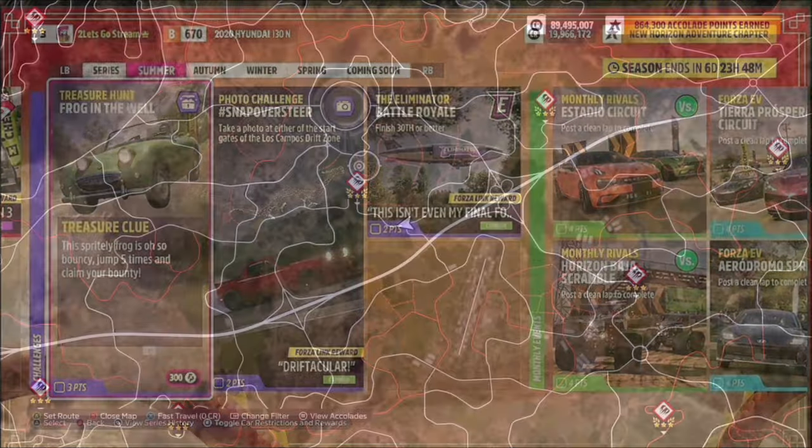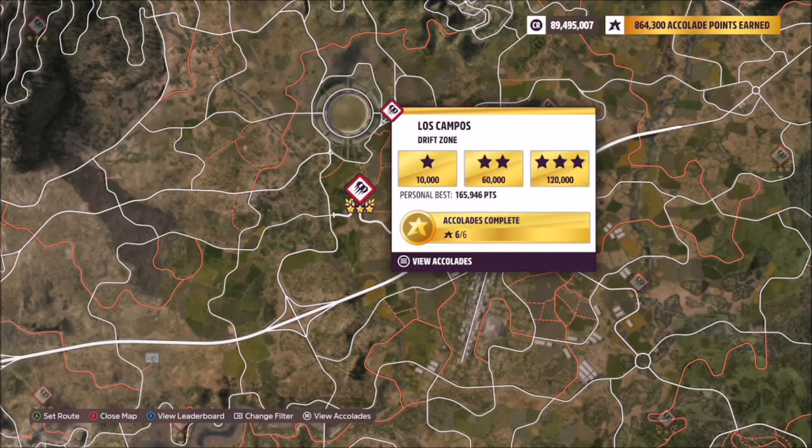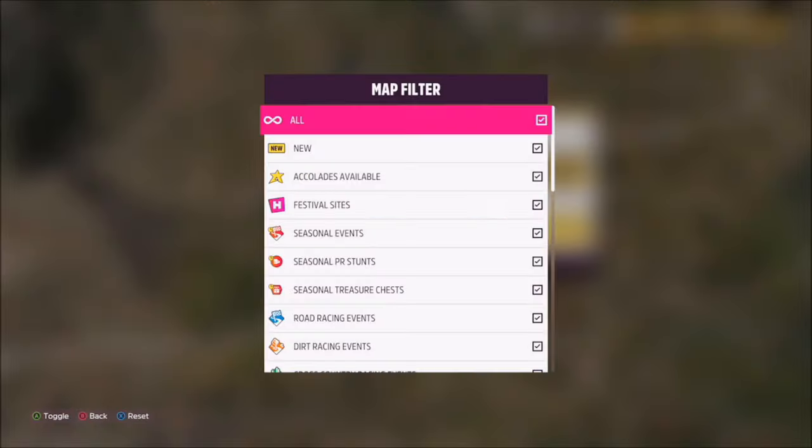I just went with a Hoonacorn drift car, but you can use whichever you like. The Lost Campos drift zone is located pretty much in the center of the map, just below the stadium, as you can see here. You can start on either the left hand side or the right hand side to take your photo by the start gate.